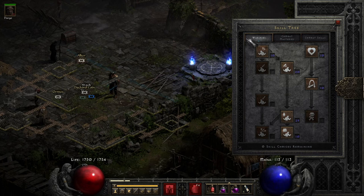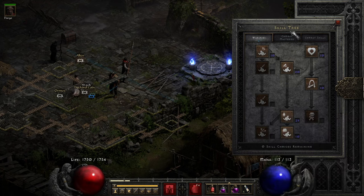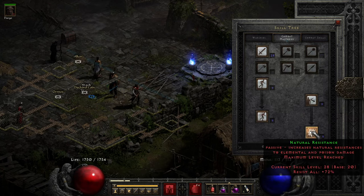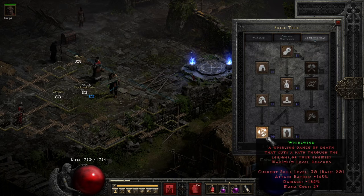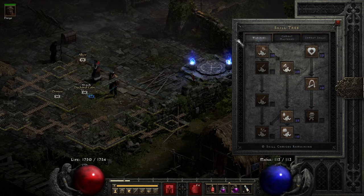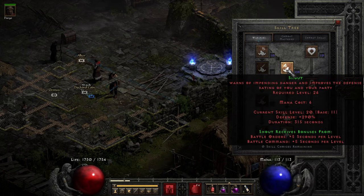Looking at the skill tree, I max out Battle Orders. Some people max out Shout but I only put a few points in Shout — I max out Natural Resistance instead. Sword Mastery and Whirlwind are maxed, and the rest is just one point each. Just your standard whirlwind build. Whatever leftover points I have I just put into the shell.